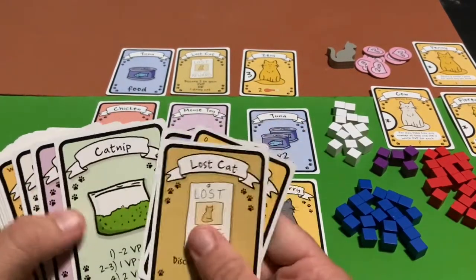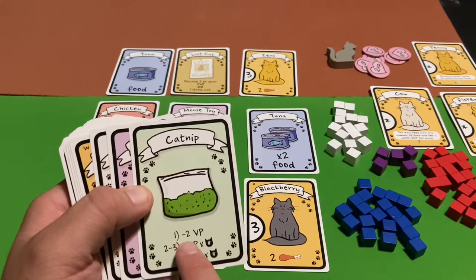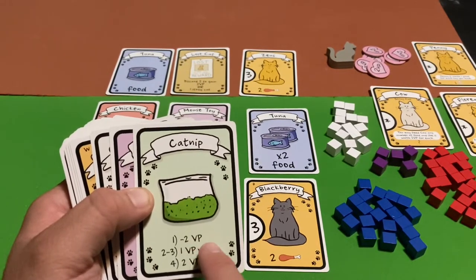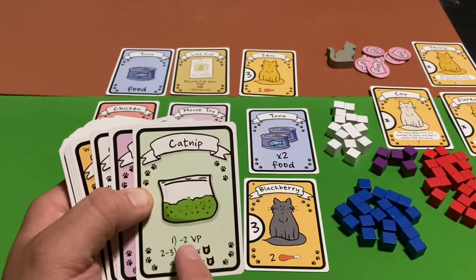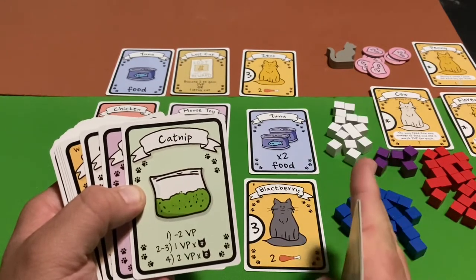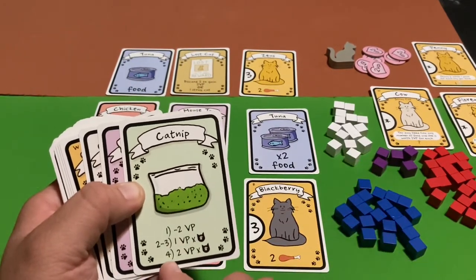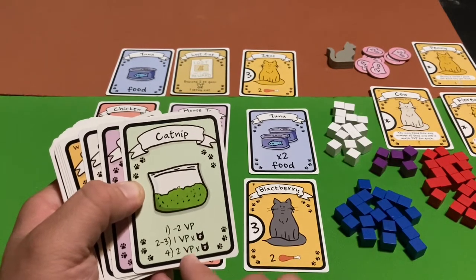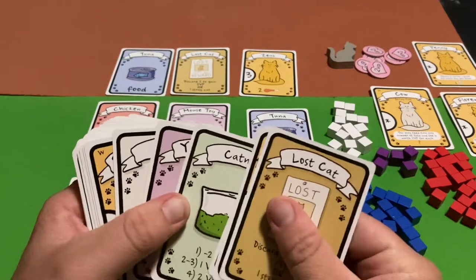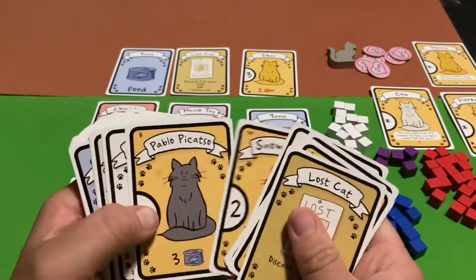There are also catnip cards. If you have only one catnip card in your hand at the end of the game, it's worth minus two points. If you have zero catnip you don't lose any points, but just one is minus two. If you have two or three catnips, catnip is worth one point for every cat you feed. If you have four or more catnip cards, catnip is worth two victory points for every cat you feed.